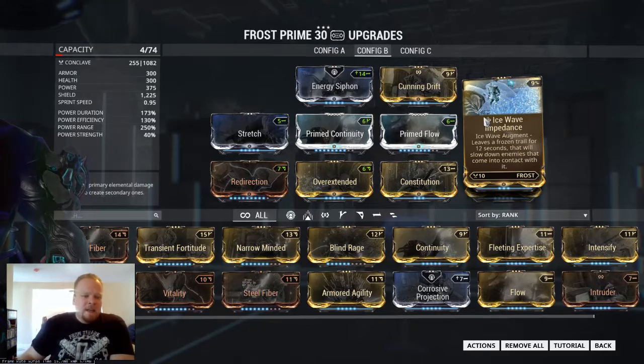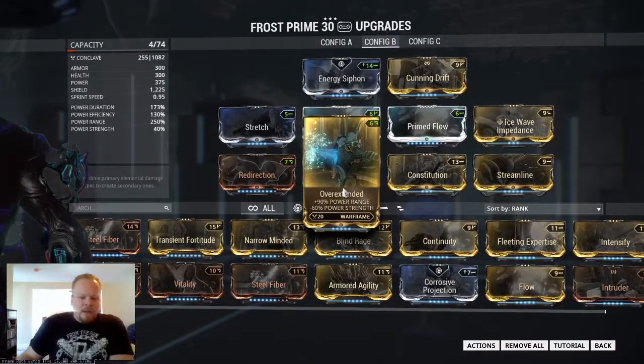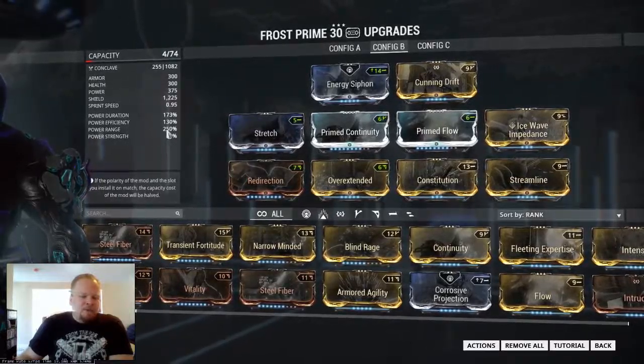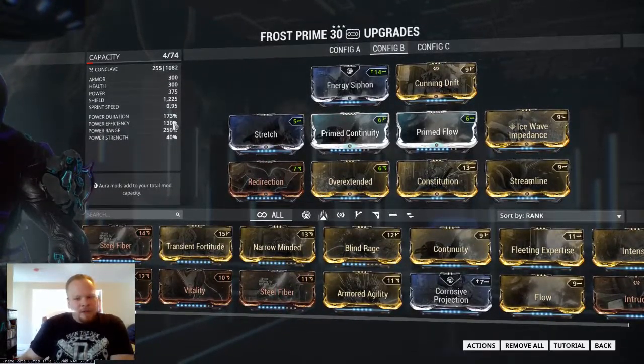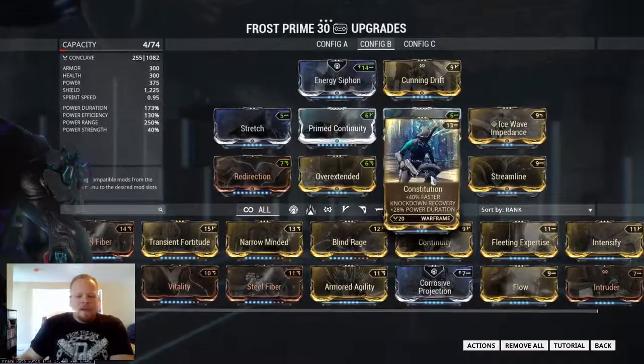In order to get it as large as possible, I'm going to use Cunning Drift along with Overextended and Stretch. This is going to give me that maximum 250% power range, allowing me to get that ridiculous spread. Additionally, in order to make that duration last a little bit longer instead of just 12 seconds, I'm going to use Prime Continuity and Constitution. If you don't have Prime Continuity, it's not that big of a deal.